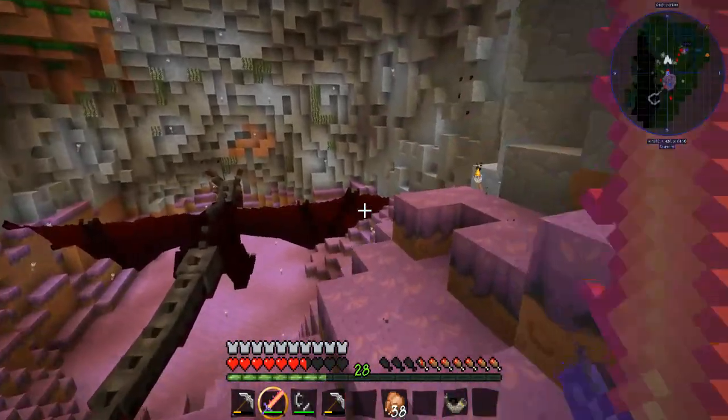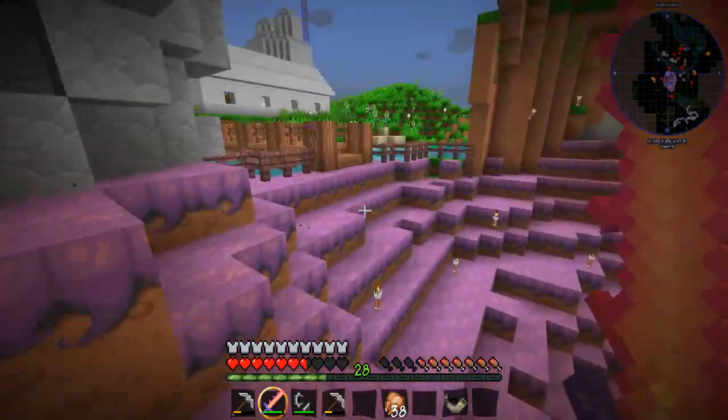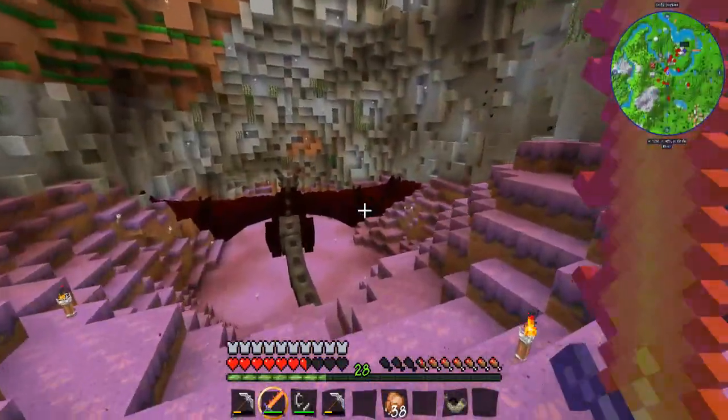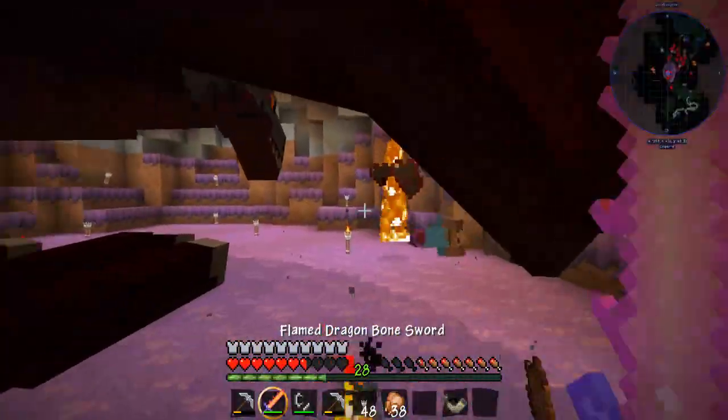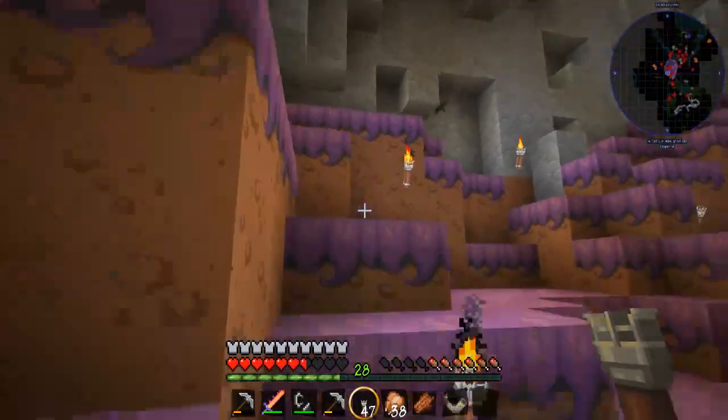It's a giant cave, much bigger than the one he was in before. He is huge — this place is still not even big enough for him, but hey, it's fine. There's a zombie right up there. Back off from my boy. This cave is so big that zombies just spawn everywhere.